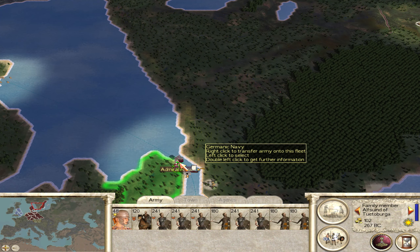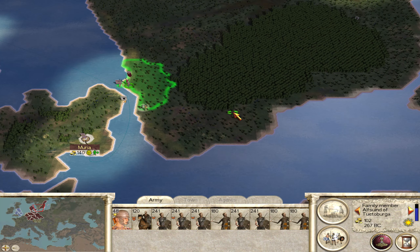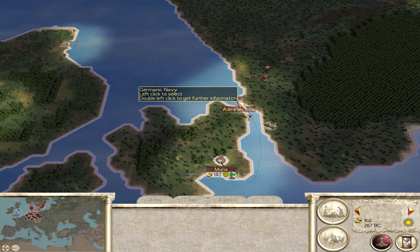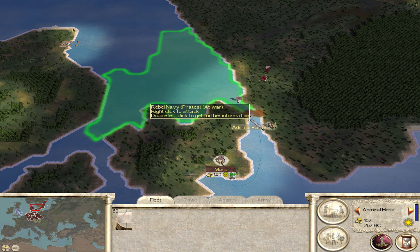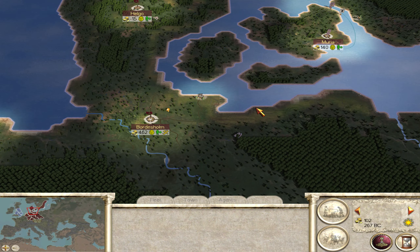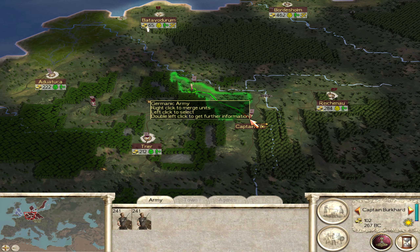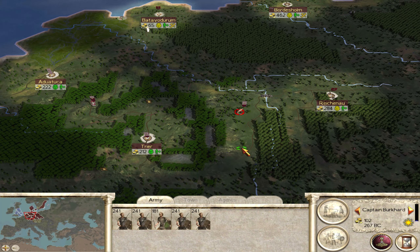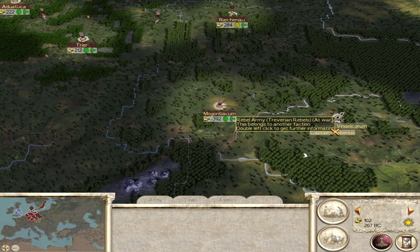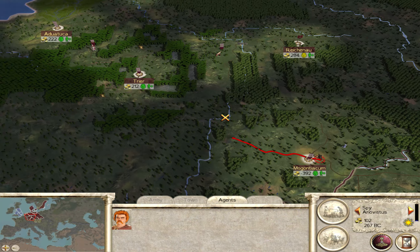Get in the boat - pop you over here. Let's move up this way. Pirates? Really? Well let's just sit in the channel there - maybe they'll go the other way. Hopefully they don't come to us, that would not be fun. Join you up, come down here. The spy needs to come this way - get into Trier there, you gotta link up with those troops.